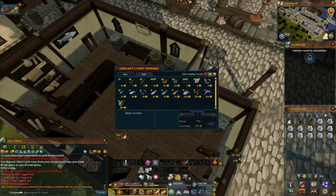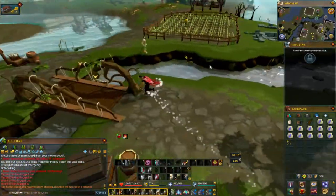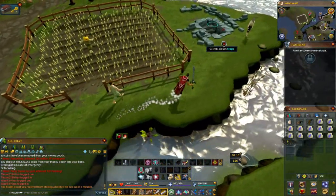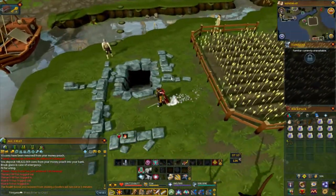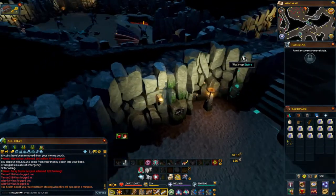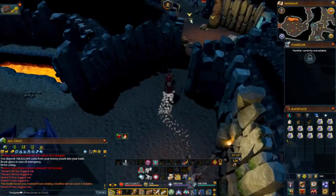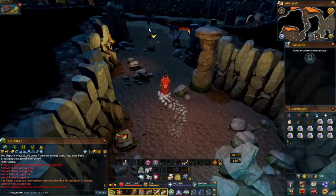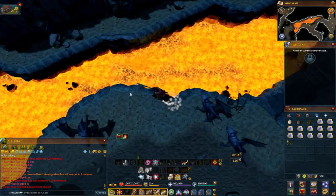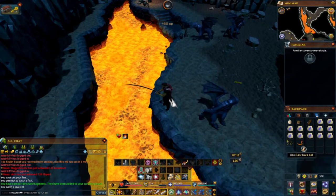To get to the lava eels, teleport to the Taverley lodestone and head all the way south, cross over the bridge, climb down the steps, squeeze through the obstacle pipe, and head south. You'll find fishing spots — look for one that says 'bait fishing spot,' and that's how you get the lava eel.